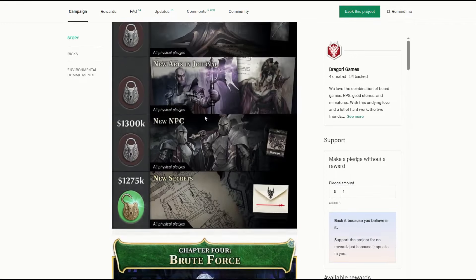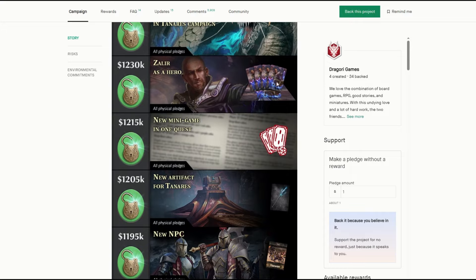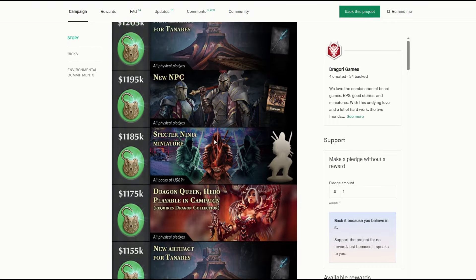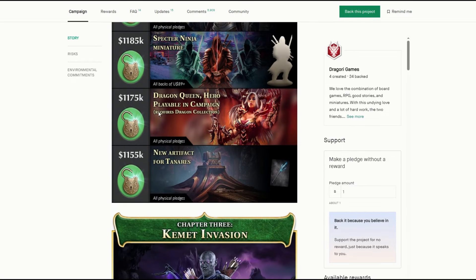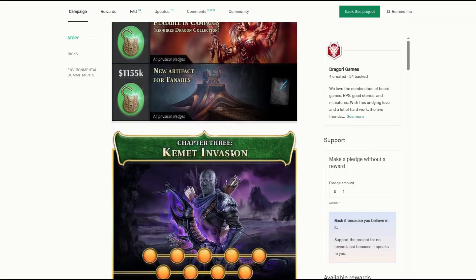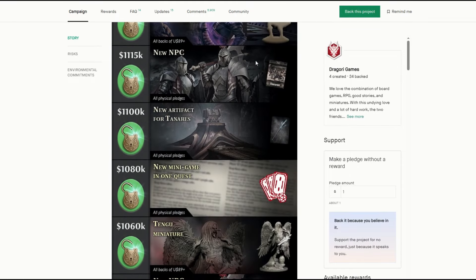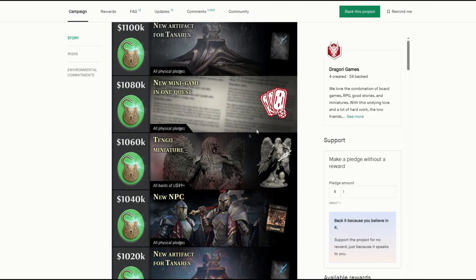This is the confirmed stuff you can't buy at the moment through the campaign but will be available later. They've added a bit more, and here are all the stretch goals. Let's cover the ones we didn't see before: all the different Kemet lords, a new quest for the Silver Dragon, Zalia is a hero with new cards added in, then a new mini game, new artifact, new NPC. Generally just new cards here or there, that's what they've been adding in. Playable Dragon Queen — you have to buy the collection for this now if you want to play her in Taneris, where before it was just PvP. One of these new NPCs is from Harakiri and one's from Dungeon Universalis, so they've got more crossovers added into the game.